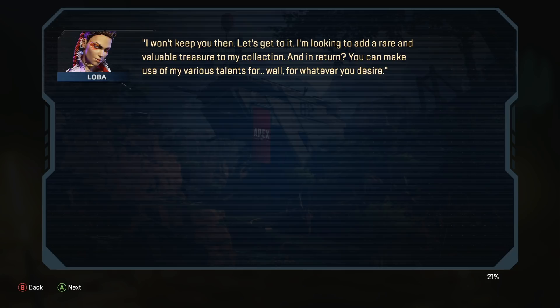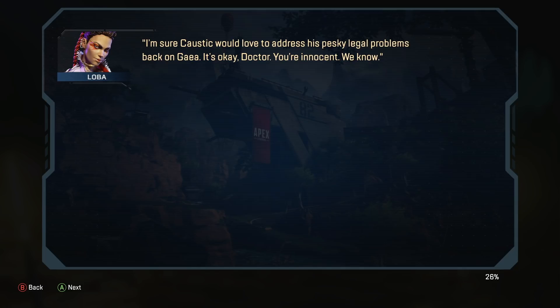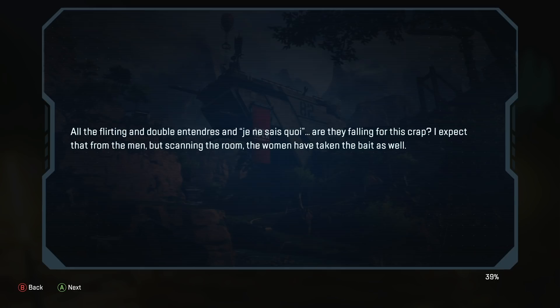Loba continues: 'Let's get to it. I'm looking to add a rare and valuable treasure to my collection. And in return, you can make use of my various talents for — well, for whatever you desire. Maybe you'd like to help your mom get better treatment, Mirage. And Lifeline, maybe your parents can finally pay for their war crimes. I'm sure Caustic would love to address his pesky legal problems back on Gaia.' — 'Gaia?' — 'It's okay, doctor. You're innocent. We all know.' — 'Excuse me, how did you...' — 'It's what I do, and right now all that matters is what I can do for you. But first, I need your help.'